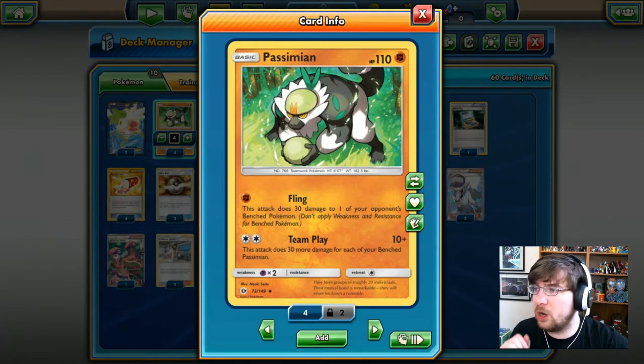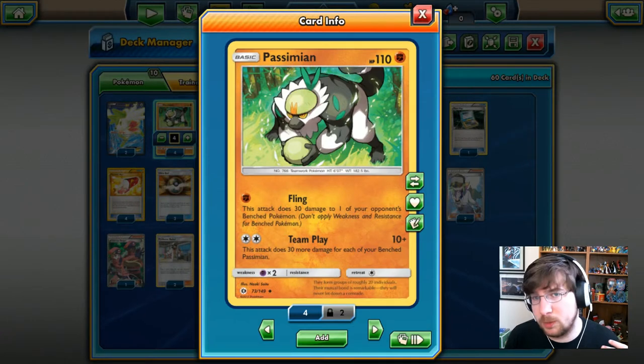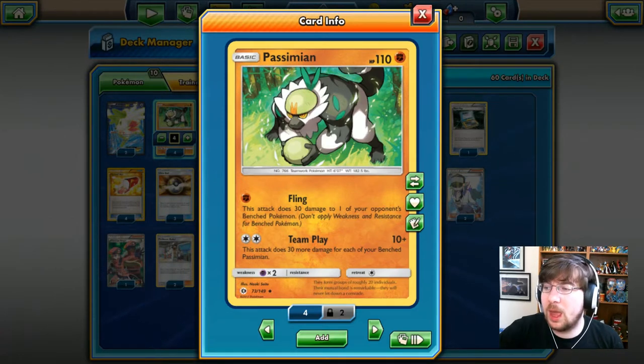Passimian is a 110 HP Fighting type Pokémon. With Fling, for one Fighting Energy, you're able to do 30 damage to one of your opponent's active or benched Pokémon. Team Play is the most important attack, costing two Colorless Energy — it does 10 damage plus an additional 30 for each benched Passimian. If you can get all four out, you can do 100 damage per turn, which isn't bad for a non-EX attacker that can knock out most EXs.